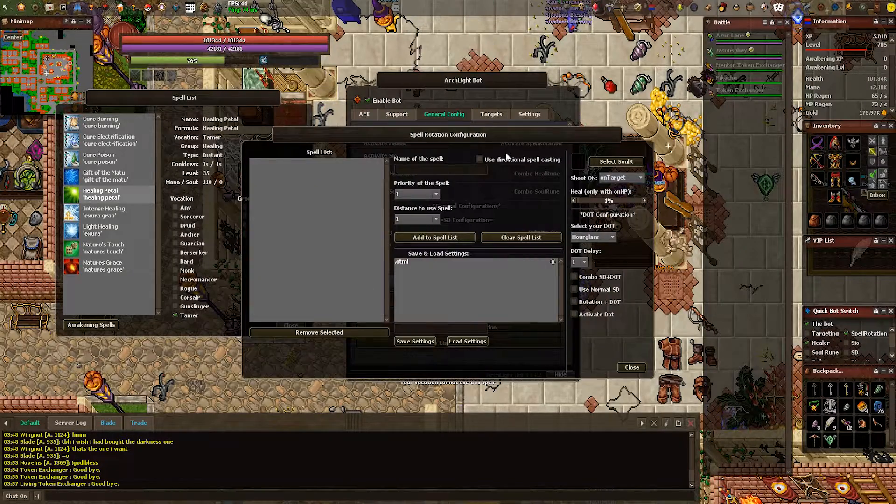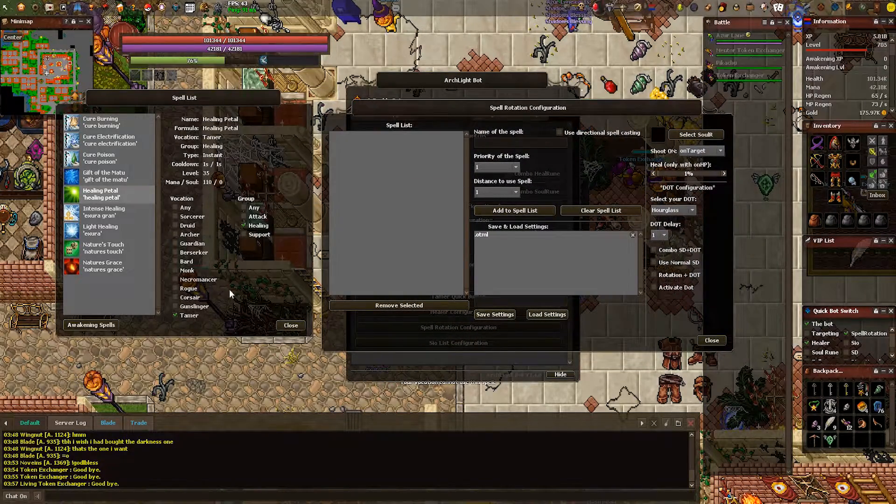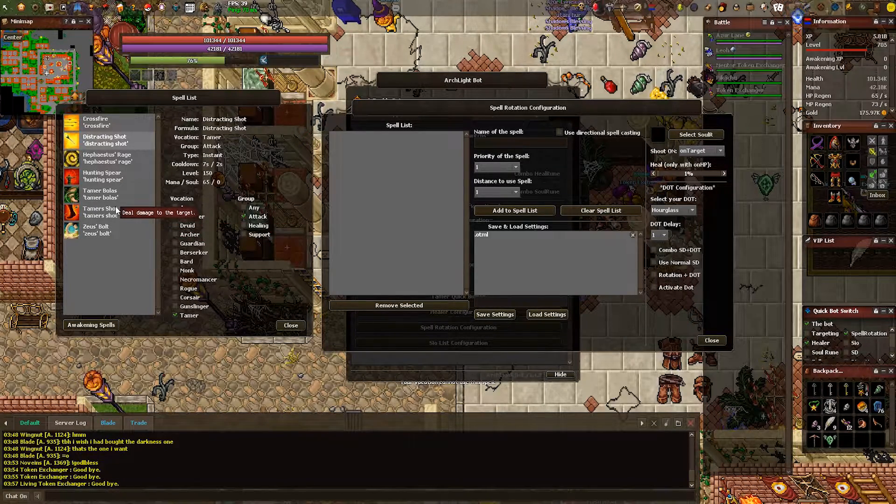Now for spell rotation, head back to the spell list and click attack. You can fiddle around with what spells you want to use, but note that spells with higher cooldown placed as last priority will never be casted — you usually will always want them as top priority. To find out what spells you can use, or the recommended ones, you can head to the wiki — I'll drop a link in the description. You're always able to test out a new spell rotation in the trainer's area and see if it improves or weakens your DPS.